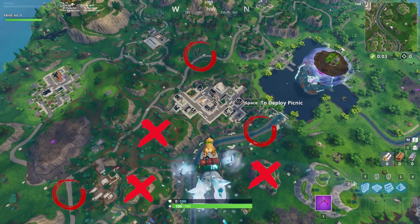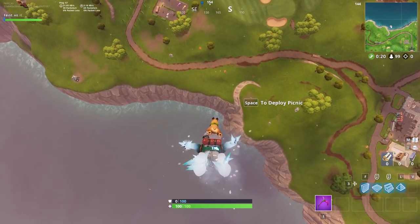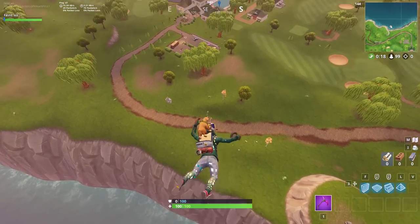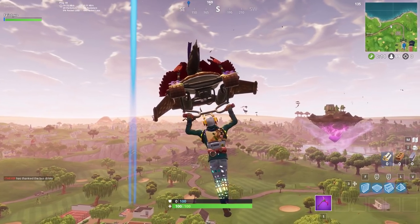Looking at your marker on the minimap is a great way to tell your character's exact position in relation to the ground. For locations at the edges of the map, like Lazy Links, Snobby Shores, and Risky Reels, the water off the side of the map is the lowest elevation, so aim for that if possible.